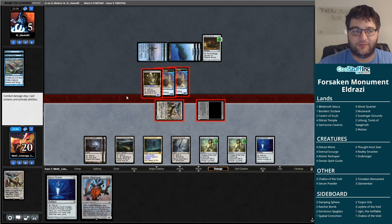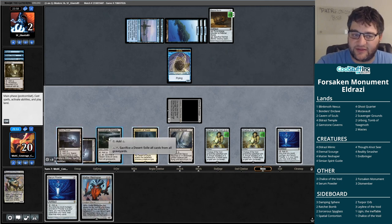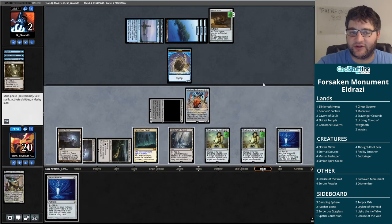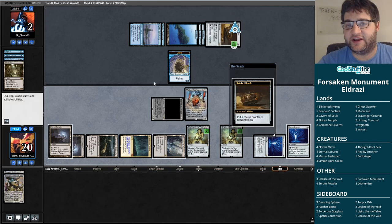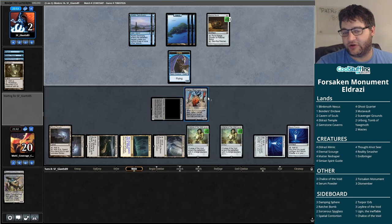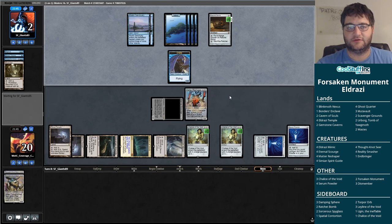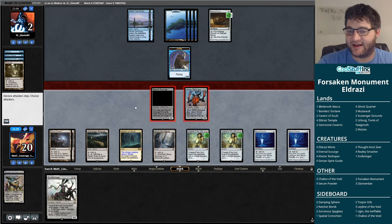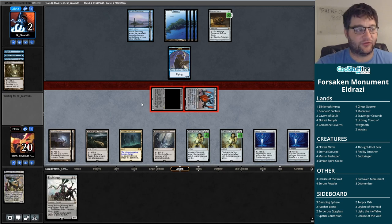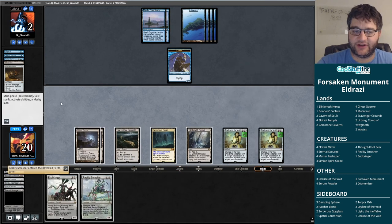This Ratchet Bomb is up to three. They want to pop it to blow up the Eternal Scourge. They'll also hit our Serum Powders, but the Reshaper will give us a card. They could Cryptic Command us, but Endbringer is pretty good against Cryptic Command, especially once they tap down. It's going to be uncounterable. We actually get to attack — they're not going to Cryptic. They're going to go for the Ratchet Bomb. This is a nice play on their part. Let's see what we hit off the Reshaper here — a Smasher.